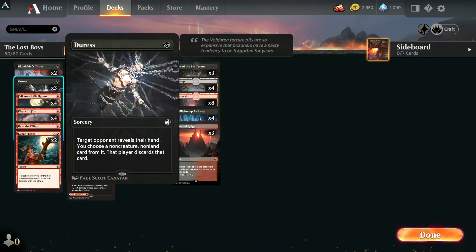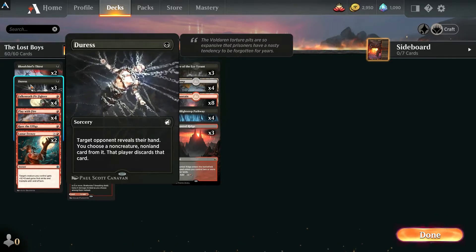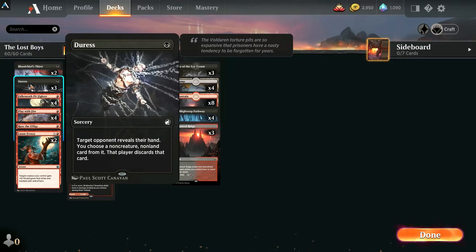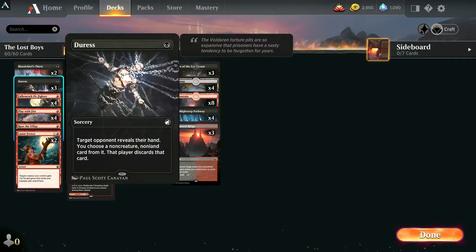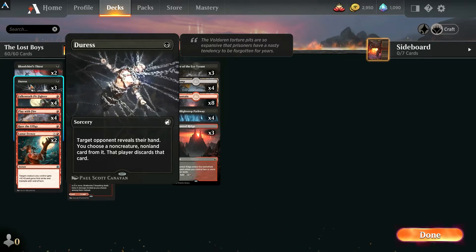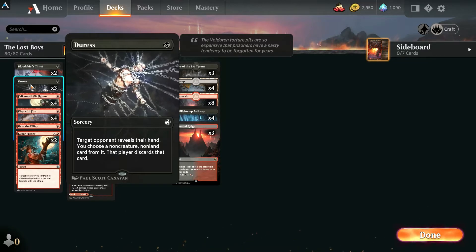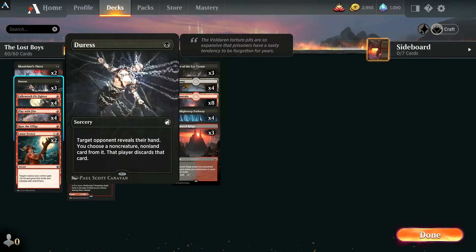We're going with three Duress in the deck because we need help in the control matchups — we need to get rid of board wipes. If we can get rid of their board wipes, we have enough time to finish them off. Duress is huge, and even in aggro matchups — against mono green you can get Ranger Class, Inkeeper's Chariot, Ranger and Seven, Blizzard Brawl, or Inscription from their hand. Duress has a lot of usage and is a very versatile card in today's meta.